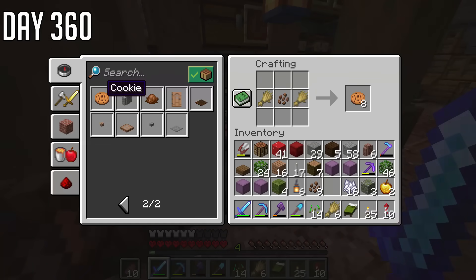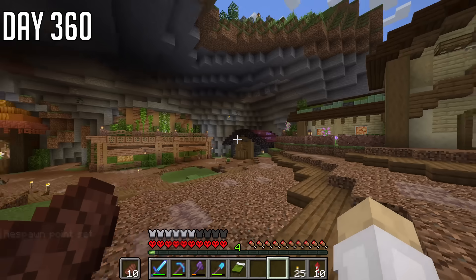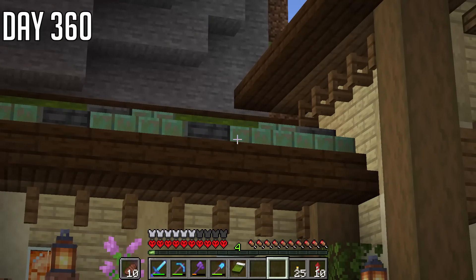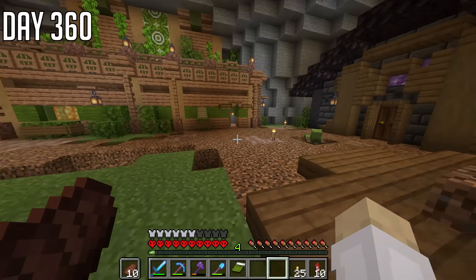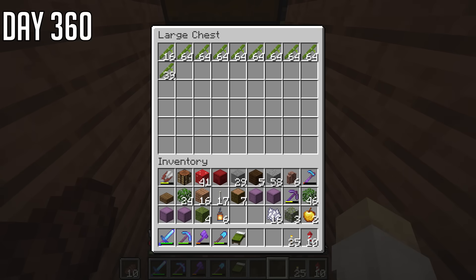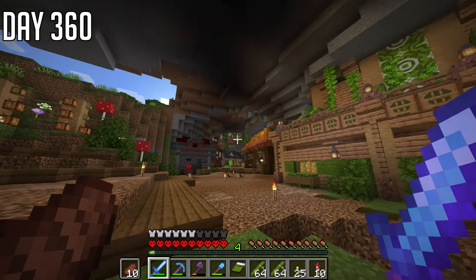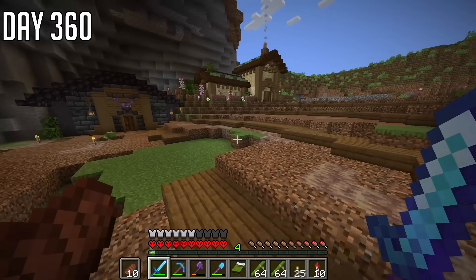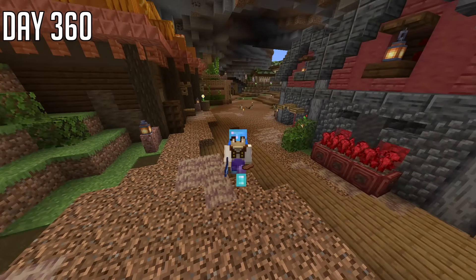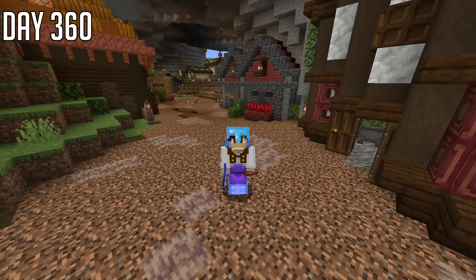I also forgot to mention during the time lapse that we've been utilizing the other stuff we've been farming, such as the honeycomb, to do the waxed copper up there. And now we're going to utilize the bamboo in here — which, by the way, is working magnificently — to make some scaffolding as we're going to decorate this cave. It's going to be a long process and probably our longest time lapse yet, so let's just not mess around. Shall we get to it? Let's make this thing pretty.